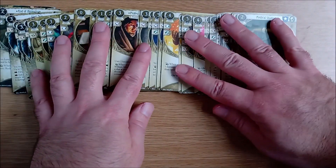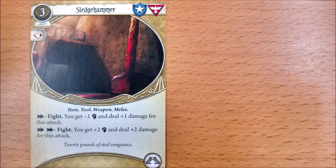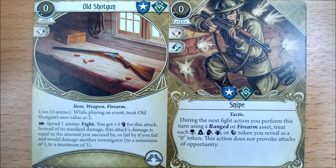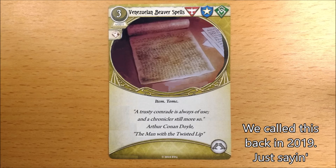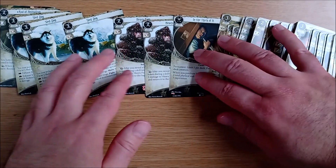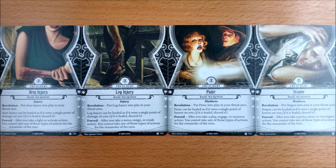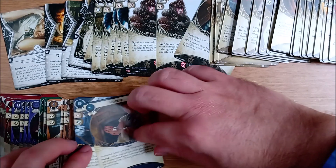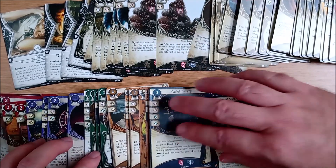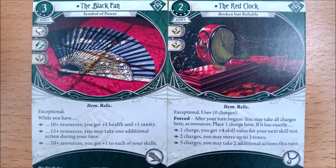Good boy! Moving on to the player cards, the first thing you notice are the huge dollop of gold multi-class cards — 41 at 2 copies each to be exact. There are level 0 and experienced, a mix of assets and events and even allies but sadly no skills. There are even some tri-class cards. There are 5 neutral cards that range from 1 to 4 copies. And 4 new basic weaknesses, which are the most innovative we have seen in a while. That leaves about 115 new class cards, roughly 23 per faction, most of which come in pairs apart from single copy permanents and some exceptional cards.